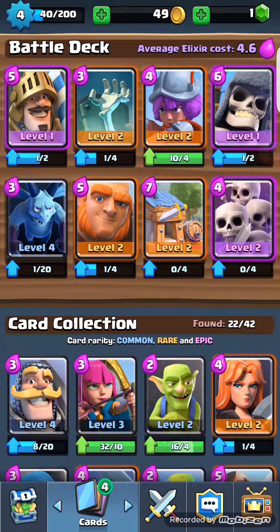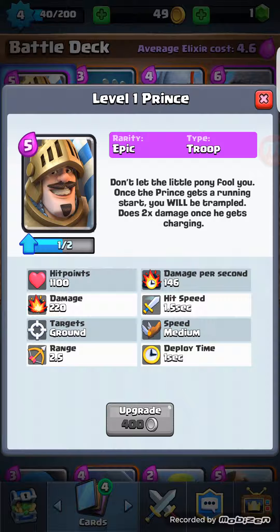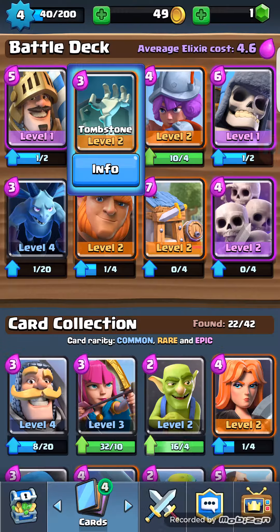My battle deck: I have my Prince — he's basically a big damage dealer. Tombstone is basically where your skeletons come out. They constantly come out, and whenever the tombstone dies, 4 of them actually come out, so this is more of an annoyance thing, and usually it will be in the very back of your placement.